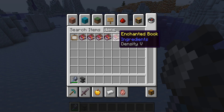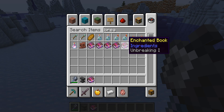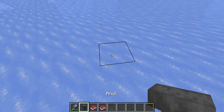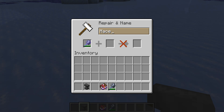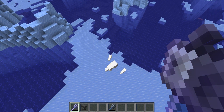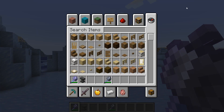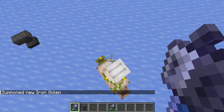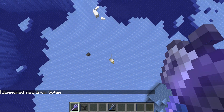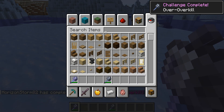The first enchantment is Density, and it can go all the way up to Density 5. Density means the higher you fall from, the more damage you do — it increases the damage per block fallen. So if I get another iron golem and fall from this height, I'll one-shot it at the highest level.